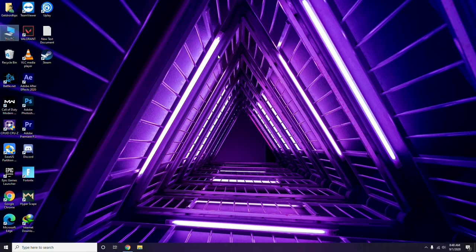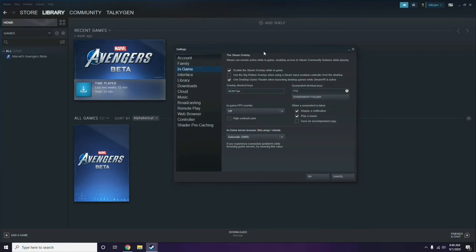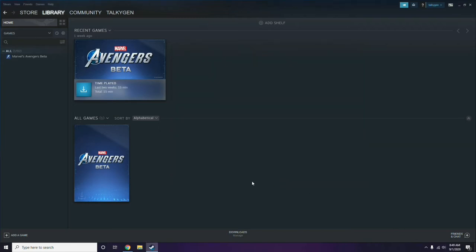Next, you need to disable the Steam overlay from the Steam app. Click on Steam, then go to Settings. Once in Settings, go to the In-Game option. From there, uncheck — that is, untick — the 'Enable the Steam overlay while in a game' checkbox to disable it, then click OK.